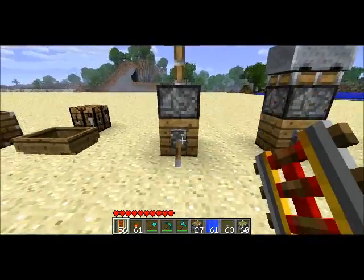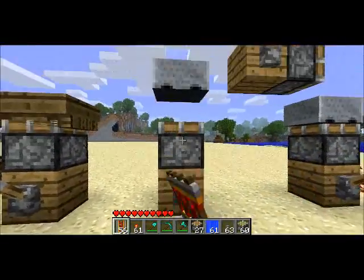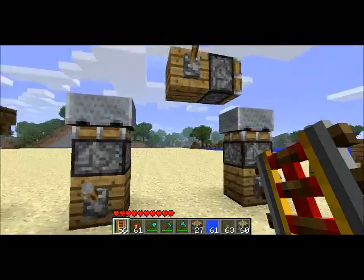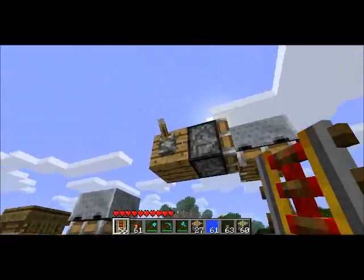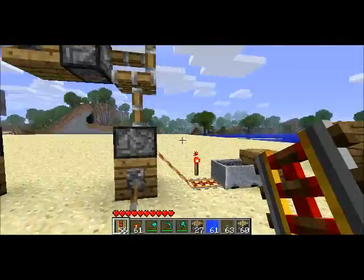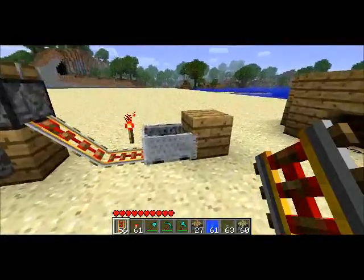If you have a boat on top of a piston, nothing too interesting. Same with a cart — not that interesting. Although you can do something like this, where you push it up with one piston, push it forward with another, onto a ramp. Not actually that useful, but kind of interesting.